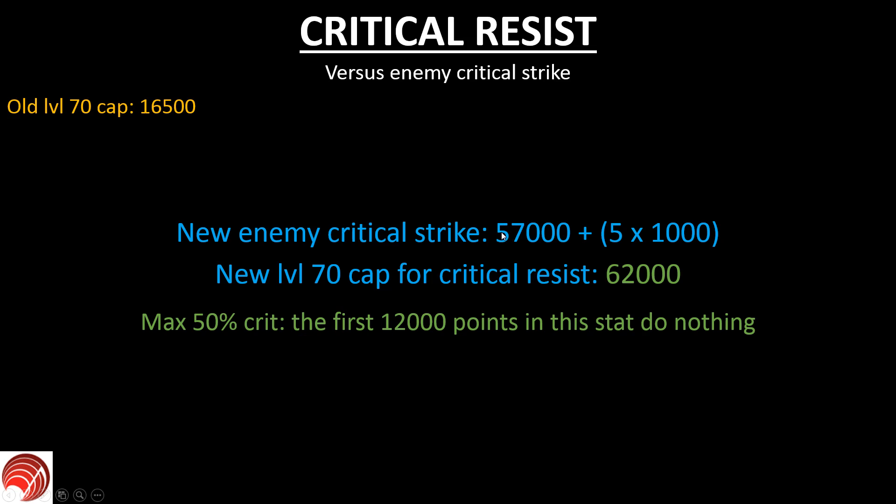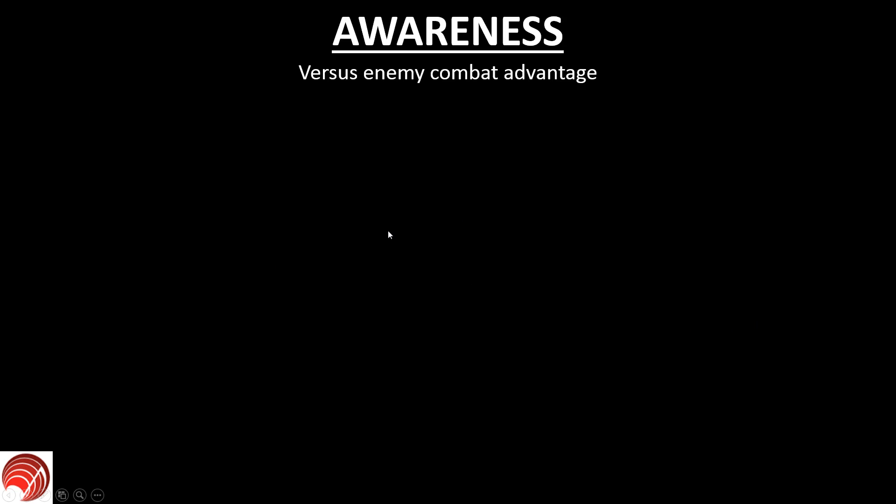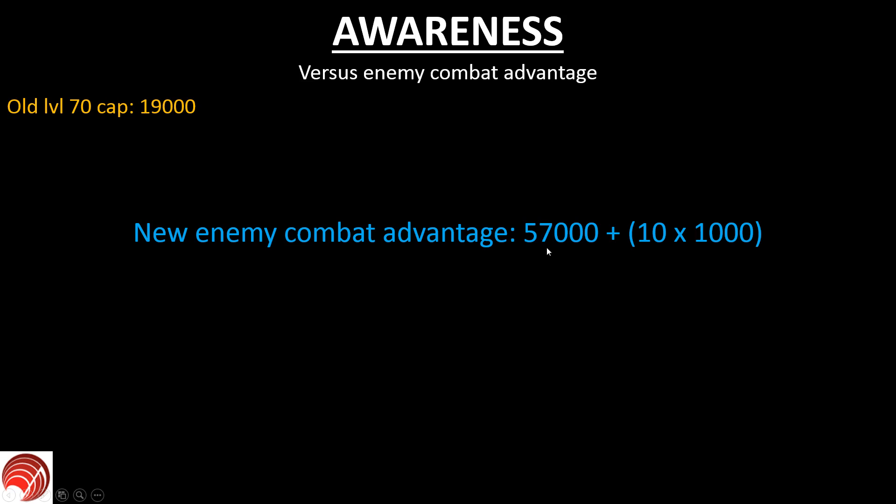The last stat to discuss is awareness. Awareness has to overcome enemy combat advantage. The old cap at level 70 for awareness was 19,000. The new enemy combat advantage is calculated as 57,000 plus 10% (the base) multiplied by 1,000, giving a total of 67,000. The new level 70 cap for awareness is therefore 67,000. Because awareness has a cap of 100 percent, there's no lower threshold starting point for awareness.